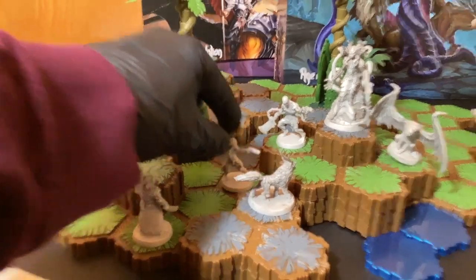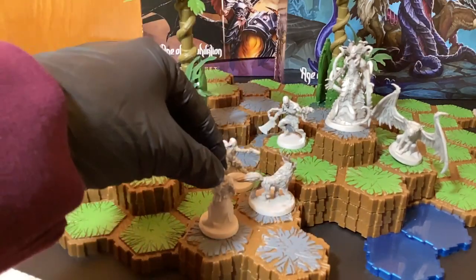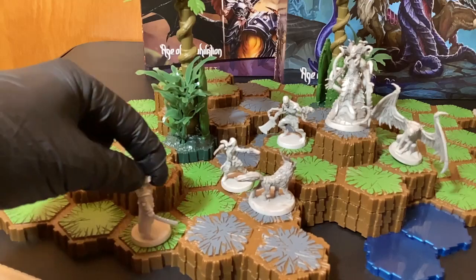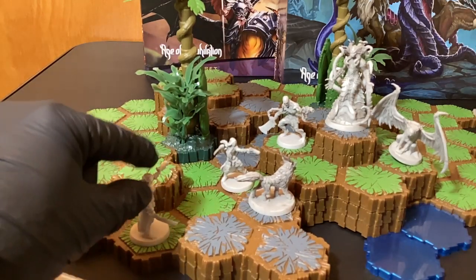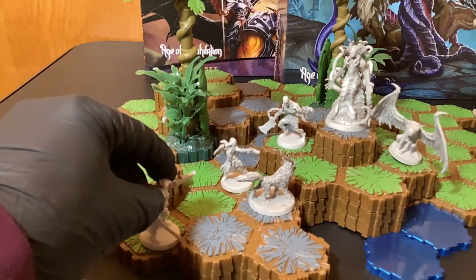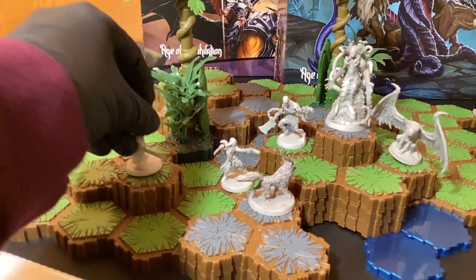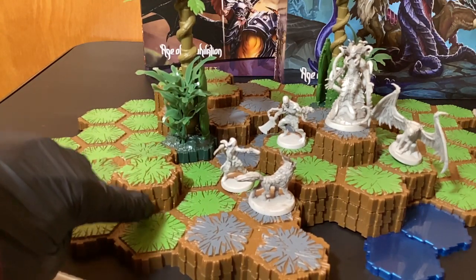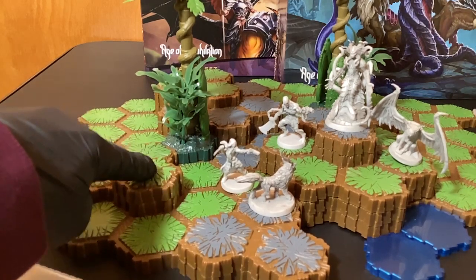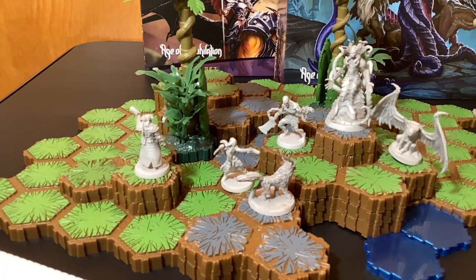The movement is pretty self-explanatory - moving from this space to this space is just one move. But if you were on a lower level and there's one space up, it costs extra movement per level. So this would cost one for the level and then one to move up here. If you move from here to here with two levels it would be plus two movement. From here to there is like one, two, three. A lot of video games are like this but I like having it as a physical form game - pretty cool.